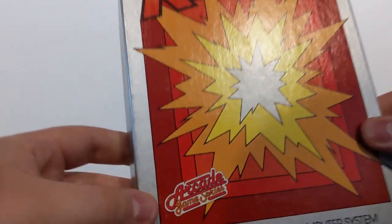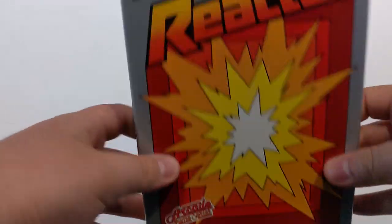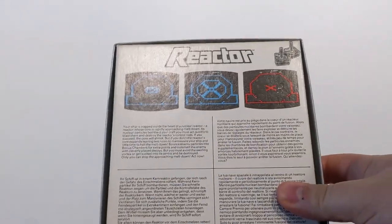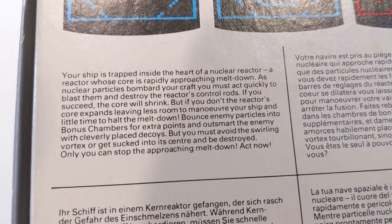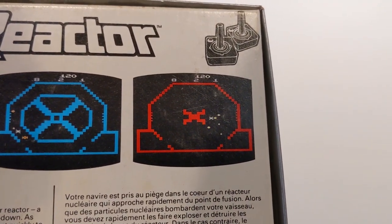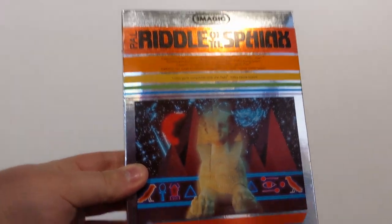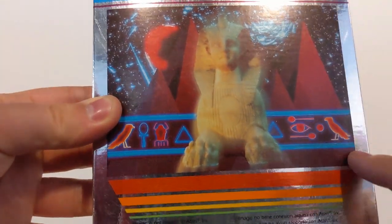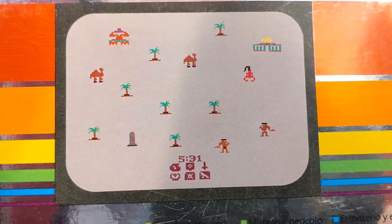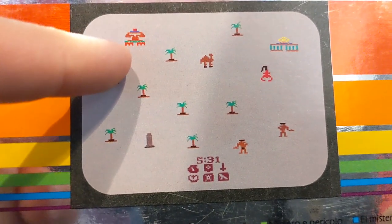Reactor — this is a very nice box. The artwork's a little bit naff. It's one of the boxes you take the top off instead of an open tab. Your ship is trapped inside the heart of a nuclear reactor. You basically have to save the reactor from exploding. Riddle of the Sphinx — there is the Sphinx, and here is the riddle. Mystery and danger accompany you on your journey across Egypt's Valley of Kings. A flaming pharaoh tries to kill you, there are camels, a scorpion, and a mushroom cloud.